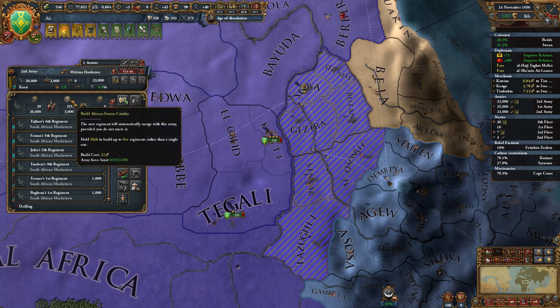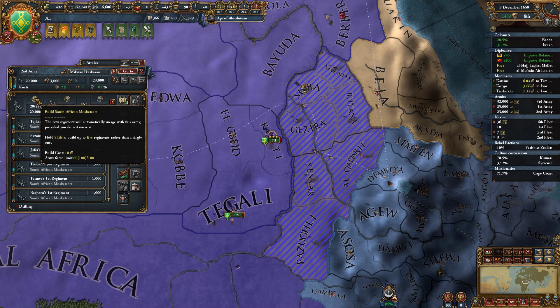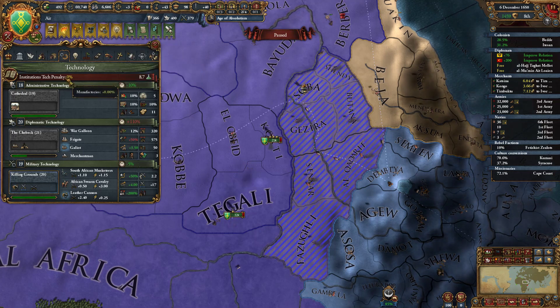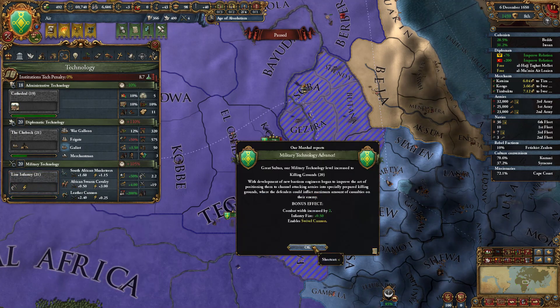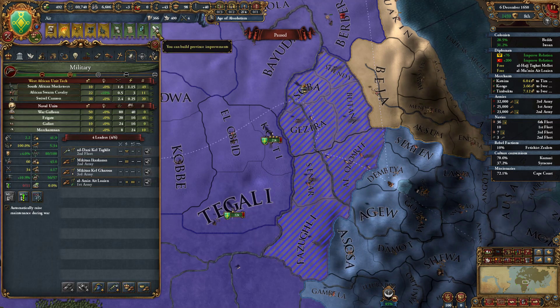We can tech now. Yeah — 0% ahead of time. Because until January we don't have the penalty yet. We've got the 5% discount here. Yes, we're going to go ahead and get Killing Grounds — excellent. Unlocking a new type of cannon — this one swivels. It sounds great. Alright, I'm very pleased with that. Drill, baby, drill.